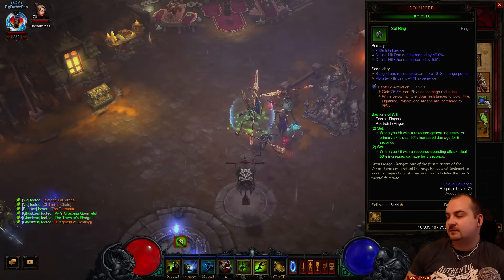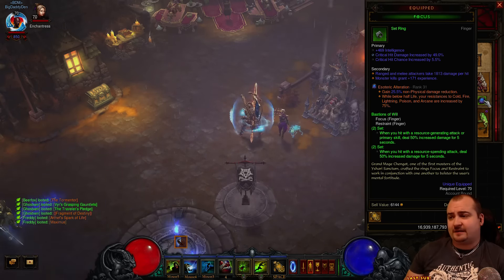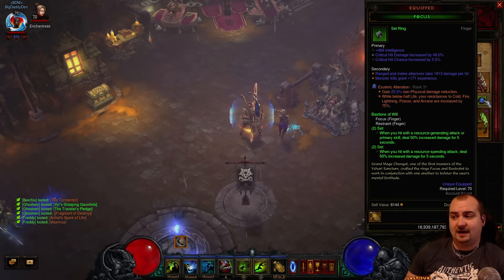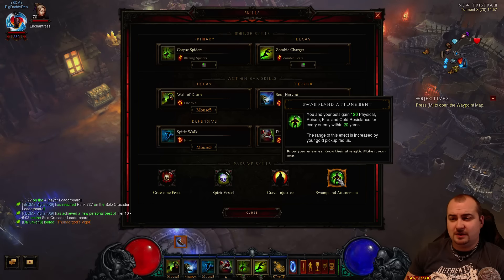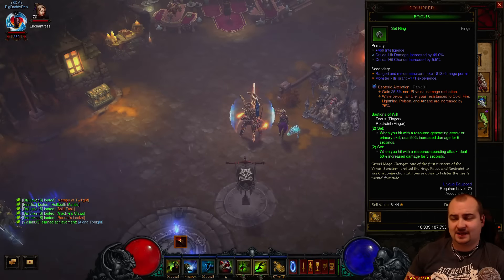Second ring is of course the next part of the set, and we're using the Esoteric Alteration gem. My ones are not very high - only level 31. But basically it gives you physical damage reduction, and while you're below half life, your resistance to Cold, Fire, Lightning, Poison and Arcane increases by 75%. When you couple that with Swampland Attunement, you become god mode. It's crazy - you become extremely tough to kill.